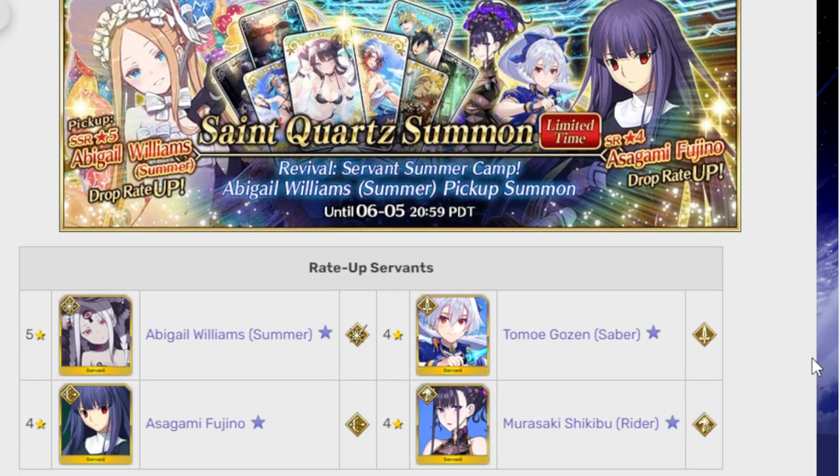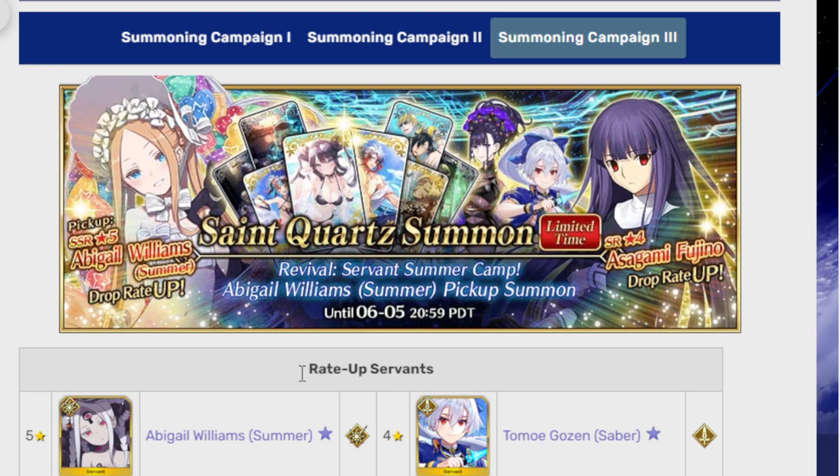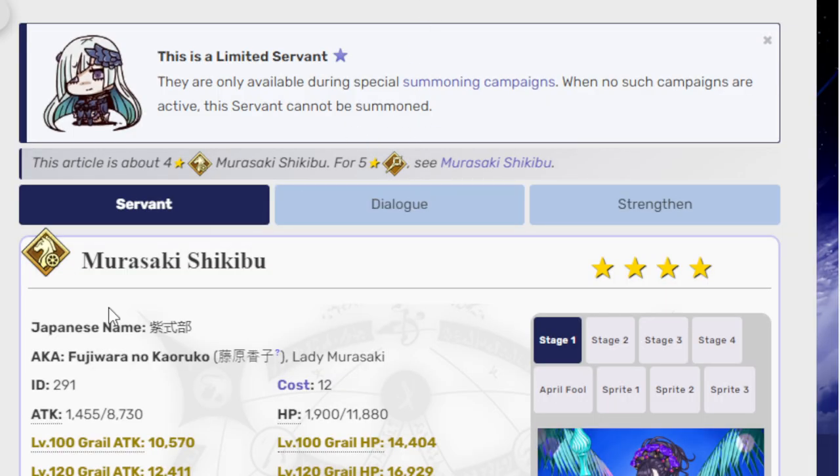So we have Abby Summer, we have Tomoe Summer, we have Murasaki Summer, and then we have Fujino, who's not a summer unit at all. Let's start with Murasaki.